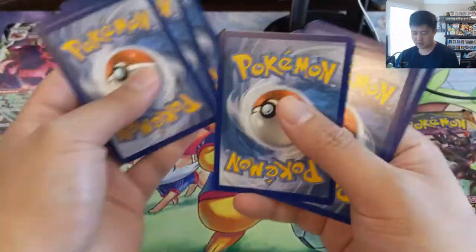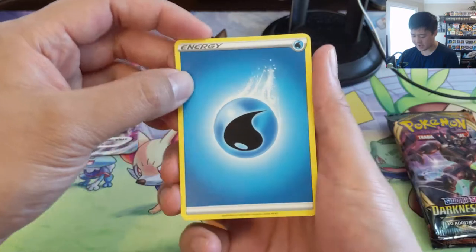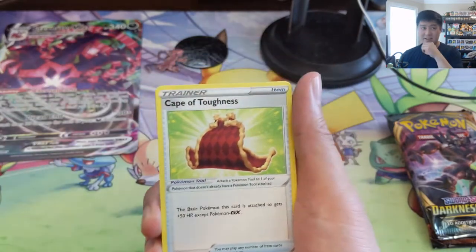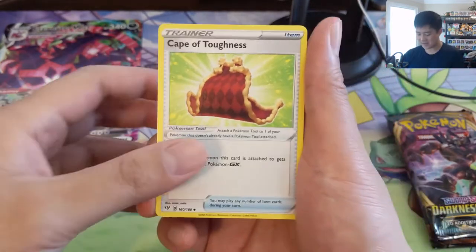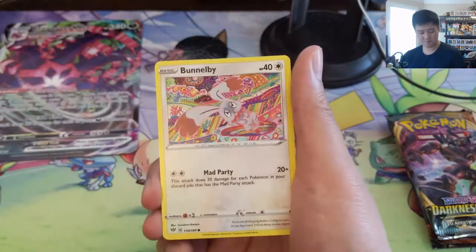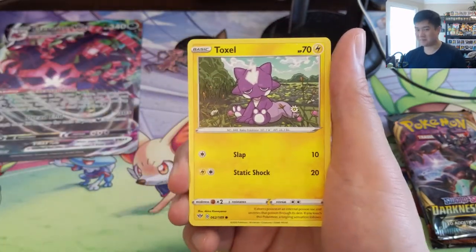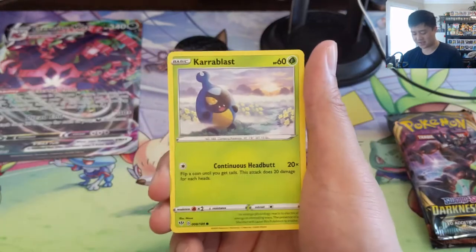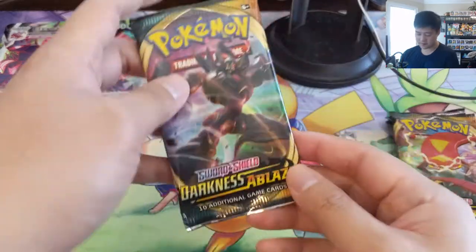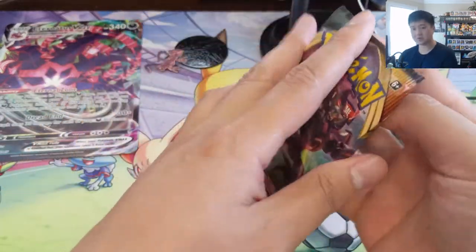As an initial review of this product, obviously the packs are kind of hit or miss, but definitely a top-notch promo. It kind of destroys the tins that just came out — because with this product you get Eternatus V or you can get both of them, whereas the tin only has one. This one's slightly more expensive. Alright, we got two more Darkness Ablaze, then we'll wrap up with Burning Shadows.